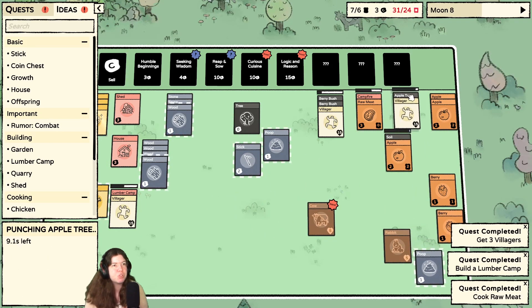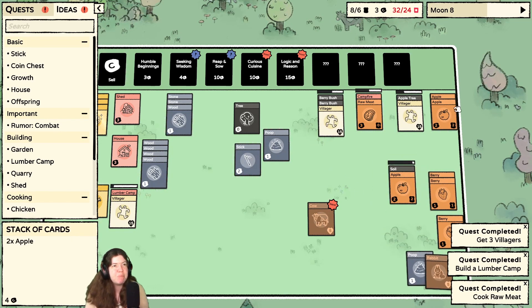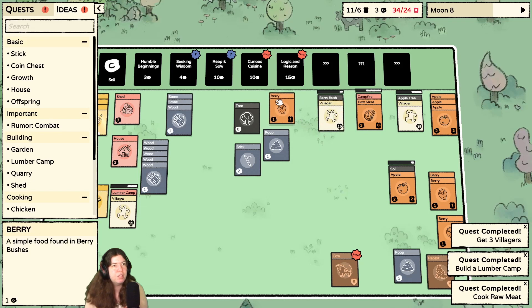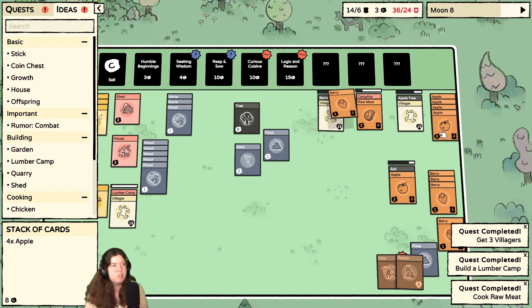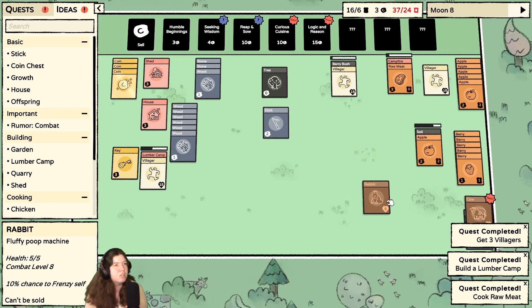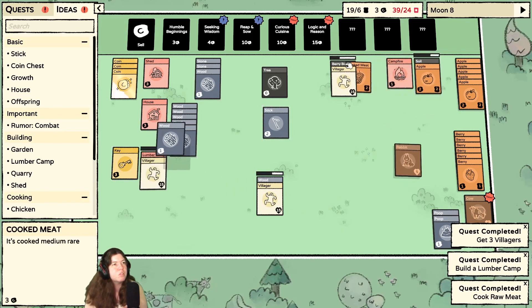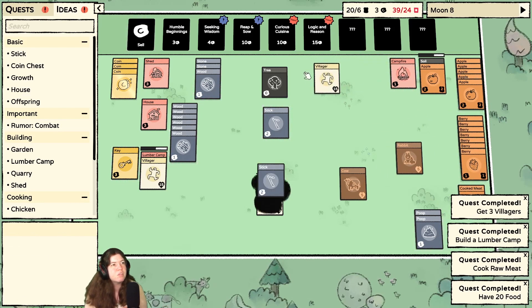So what if I put you on the apple tree? I can't decide if it might be better — trying to decide if this is the same speed. This gives me something worth two coins and two food. Yes, hello cow! Put the poop down there. I need you to cut more of this. Berry bush needs to be closer. Sorry cow — let's cook meat over there by you.